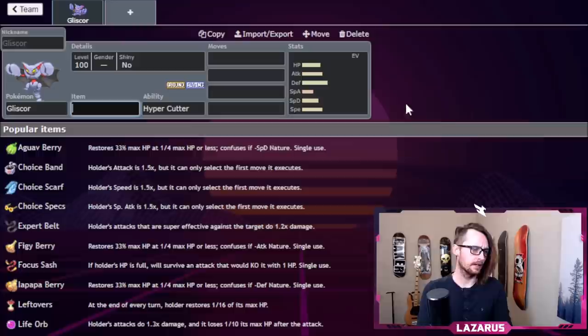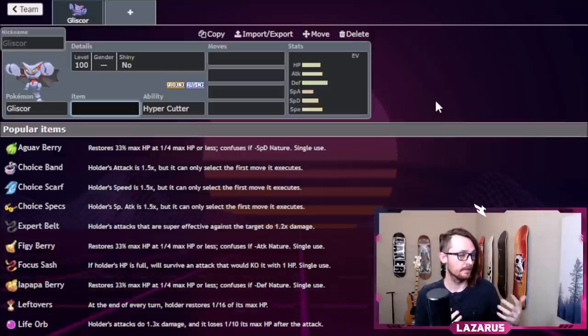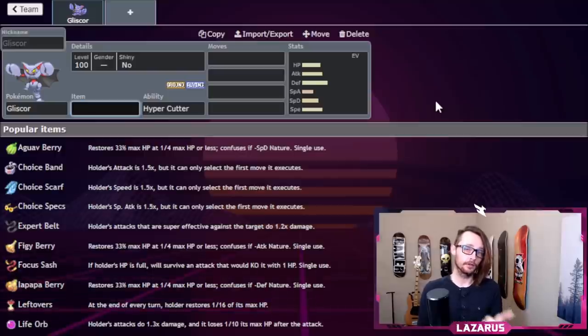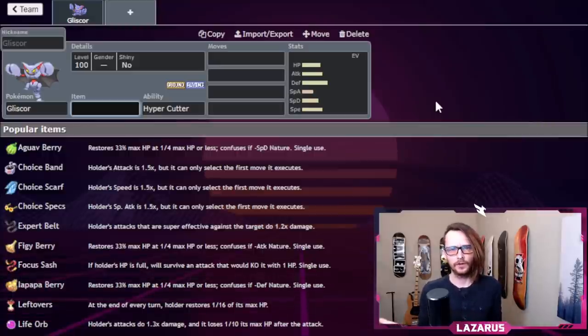Now, you can use pretty much any Pokemon to start building teams, but with Gliscor — it's a Ground-type that uses Earthquake and has a four-times weakness to Ice. Even though Gliscor might be someone's favorite, if you want a fast Ground-type Earthquaker, you could use a Garchomp or Torterra. There are a ton of viable options in this format.